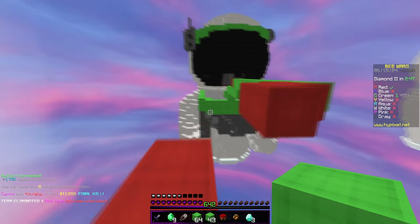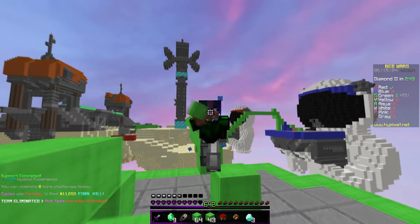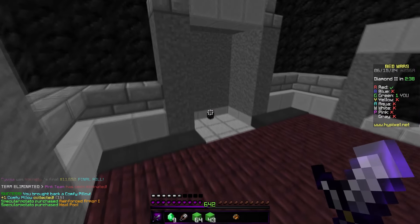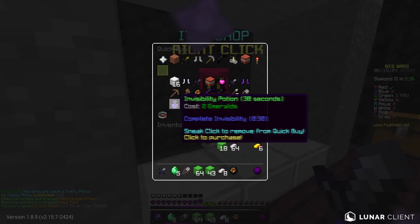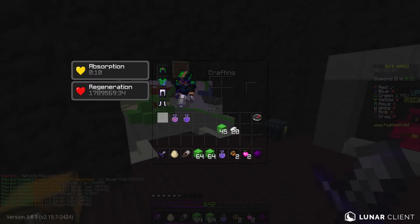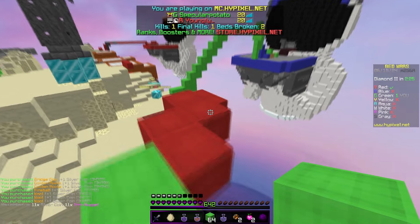I've got the Ms. Should I get a Diamond Sword? Is a Diamond Sword the play here? Ooh, Red killed Pink — interesting. So I think we get full pots, a Bridge Egg, and a Pearl. That's probably the play, and then I can Invis. I like doing this strat where I Invis and then Bridge Egg combo because I feel like it's really hard to counter.